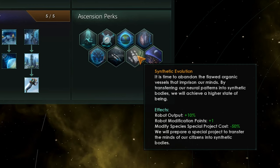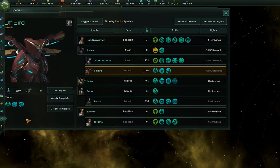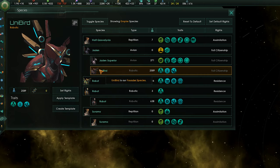I went with Synthetic Evolution. It's about time to abandon the flawed organic vessels that imprison our minds — by transitioning our neural patterns into synthetic bodies we will achieve a higher state of being. This increases robot output by 10%, gives you one robot modification point, and the modify species special project cost is minus 50% time. What that does is it changes all of your species into robots.